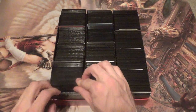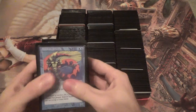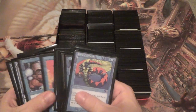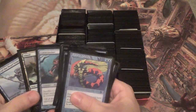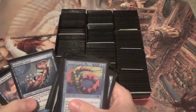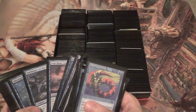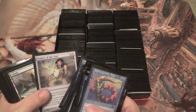Onto the decks themselves. We start off with Merfolk. This is a pretty stock list — merfolk, vials, no real draw power outside of Silvergill Adept. No Brainstorms, no Ponders, nothing like that, but it does hold countermagic, Force of Will, Daze, and Chalice of the Void, interestingly enough.